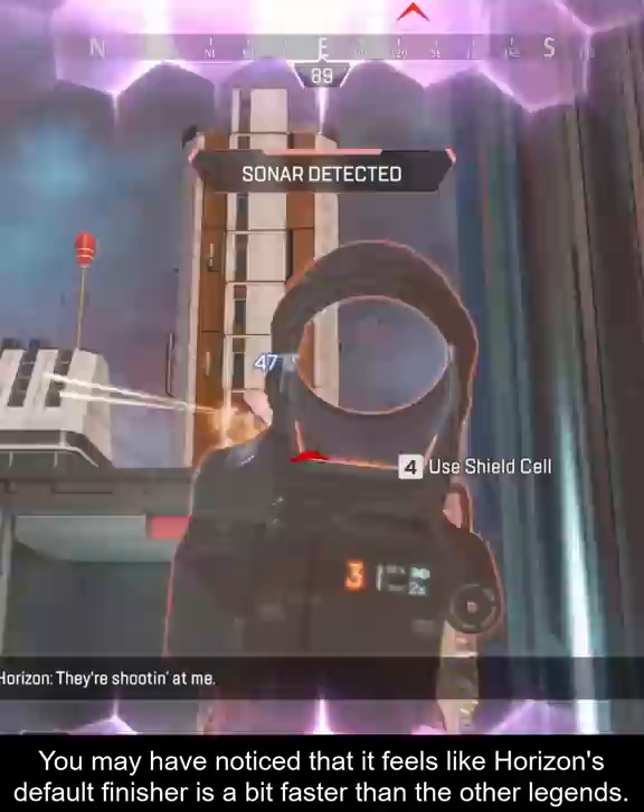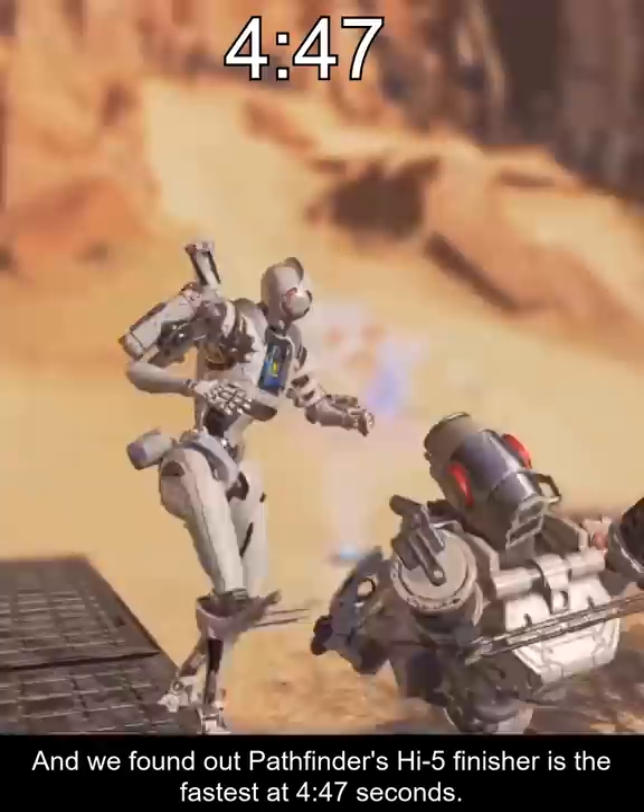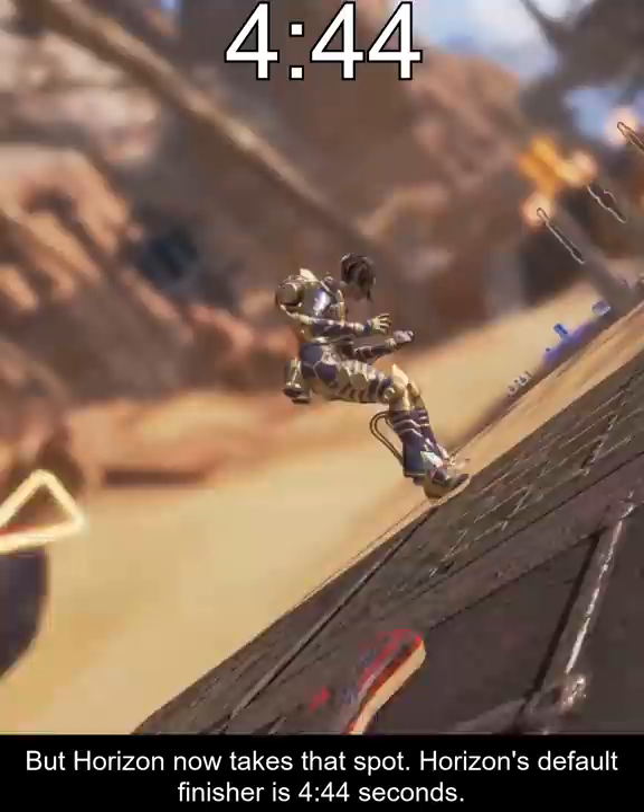You may have noticed that Horizon's default finisher feels a bit faster than the other legends — and you would be correct. In the past I covered every single finisher timing in the game and found that Pathfinder's Hi5 finisher is the fastest at 4.47 seconds. But Horizon now takes that spot. Horizon's default finisher is 4.44 seconds.